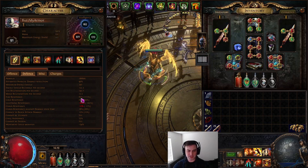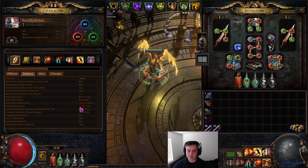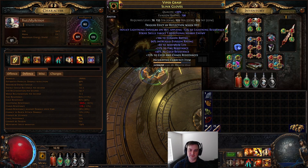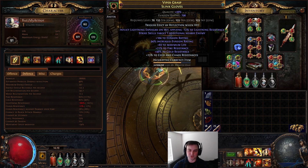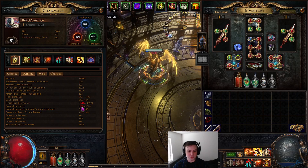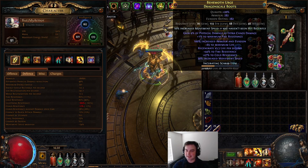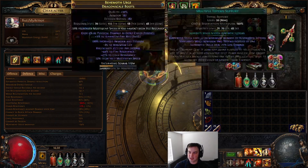That 85 fire res counteracts Melding of the Flesh and lets my cold res also be 85. My chaos res is pretty bad though — if you do this build you'd want to snag chaos res somewhere, like on your gloves. You could replace the fire res craft and use big cold and chaos res instead, then craft more cold and chaos or fire and chaos on an open suffix to become an even beefier character.